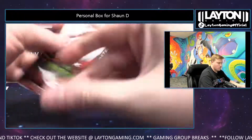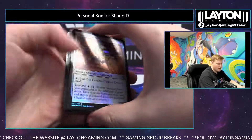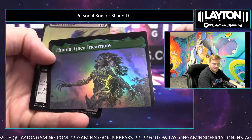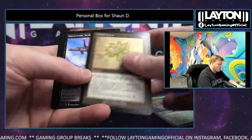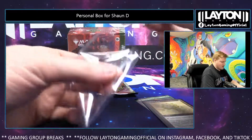Good luck, keep going. Two more packs here. Painful day for ya. Titania! Voice of Gaia — awesome foil mythic. Great box, Sean. Gilded Lotus now, Starscream as well. A Quicksilver Amulet, let's go.